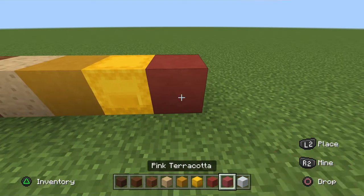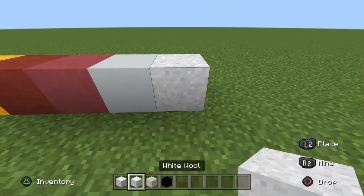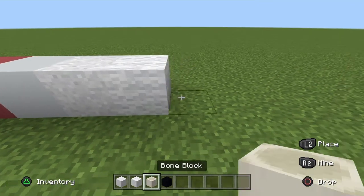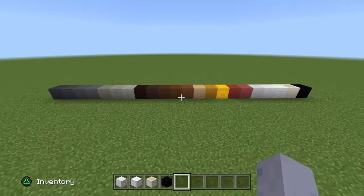You also need red terracotta, pink terracotta, white concrete, white powder, white wool, bone block, and black concrete. Those are the blocks you need, so pause and grab all of them.